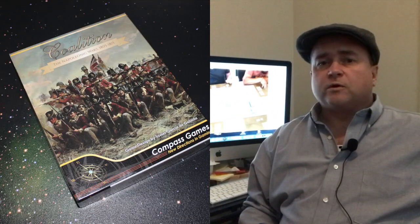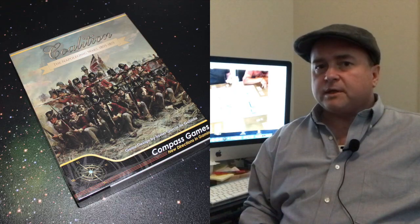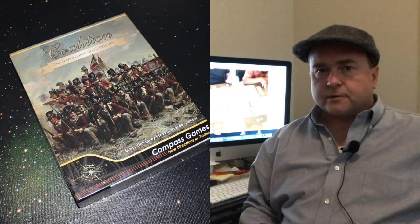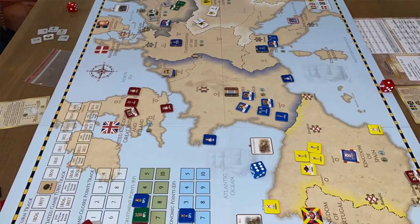In Coalition: The Napoleonic Wars 1805 to 1815 from Compass Games, two to six players take on the various belligerents of Europe during the Napoleonic Wars. There's France, Britain, Austria, Prussia, Russia, and of course Spain.